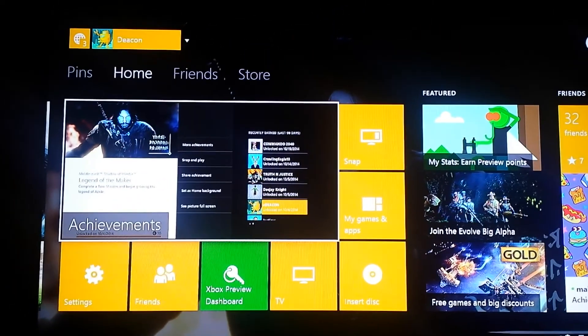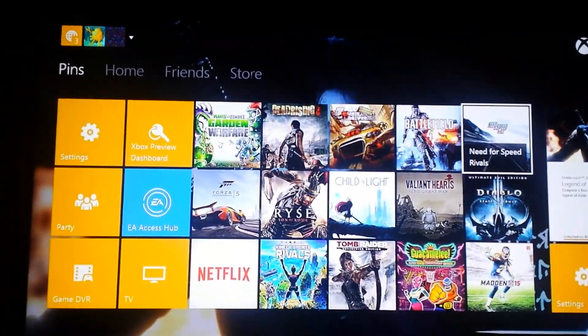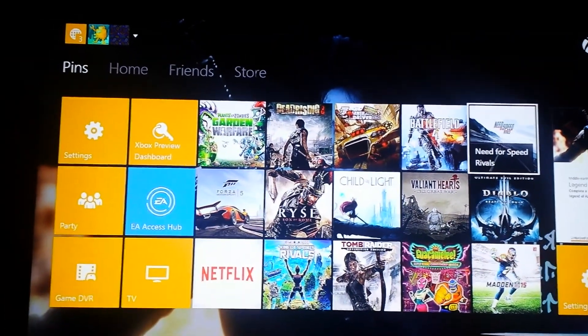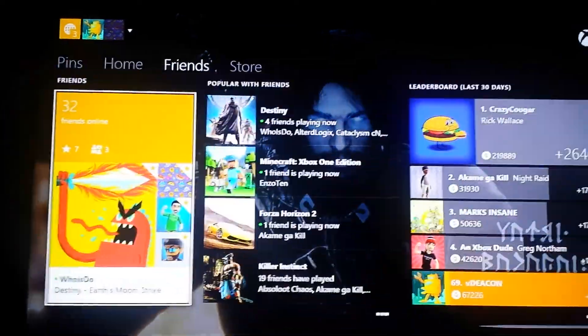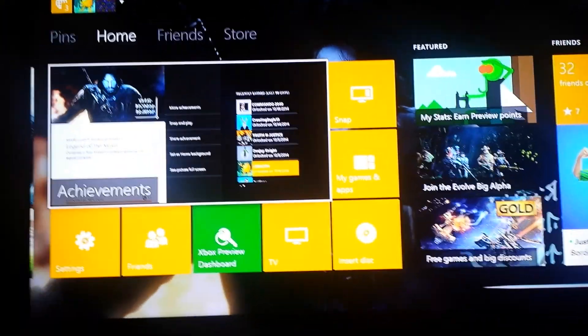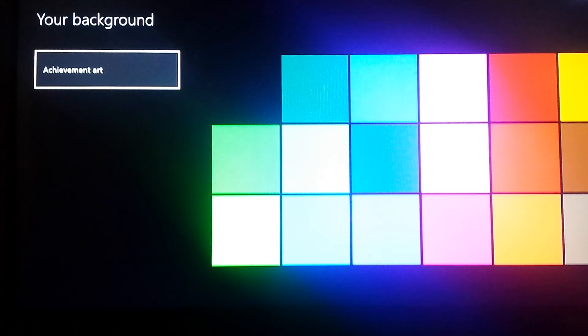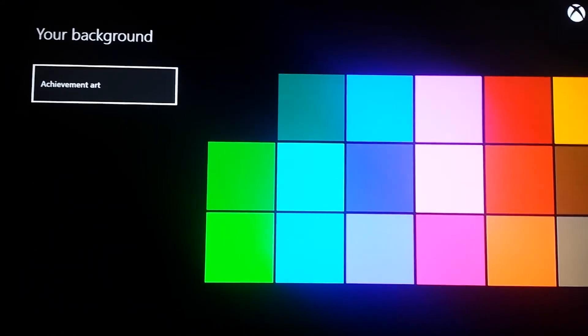You actually really can't see it. If you scroll, you can see a bit of it. Most people have already said they want to be able to change the opacity or transparency of these tiles so that you can see the background behind them. You really can't see any of it, so I'm probably just going to stick with the color. But that's where you go — Settings — to change the background of your Xbox One dashboard.